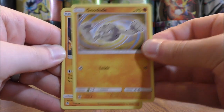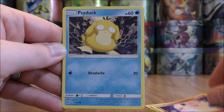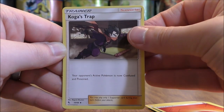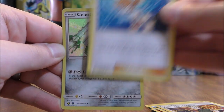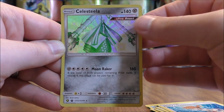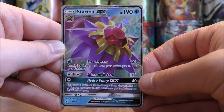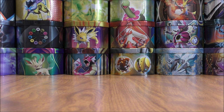Geodude starts this pack: Cubone, Eevee, Clefairy, Psyduck, Fire-type Energy, Koga's Trap, Lieutenant Surge's Strategy, Misty's Determination, and a Reverse Holo of a Celesteela — a Shiny Vault subset card originally from Celestial Storm. The final card would be a Starmie GX. Easily the best pack of the opening so far — that's the second regular GX pull: Wigglytuff and then Starmie, both first generation Pokemon.